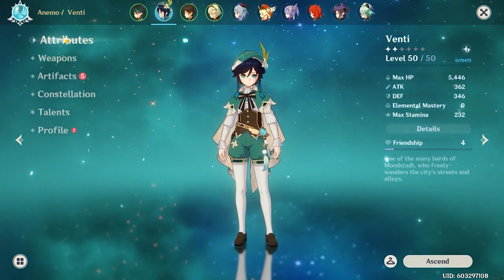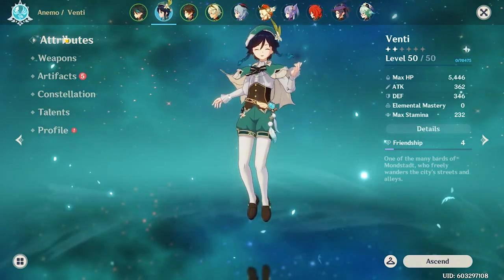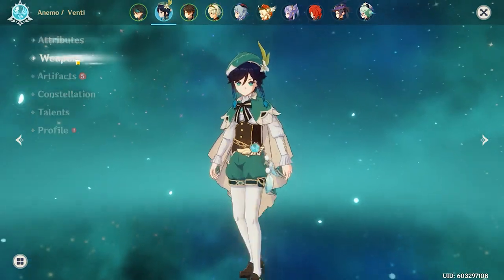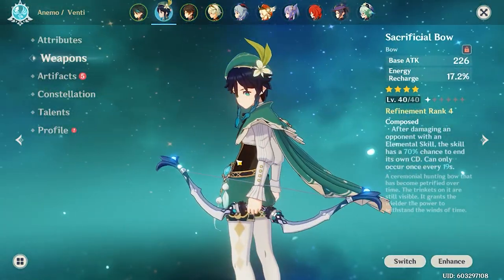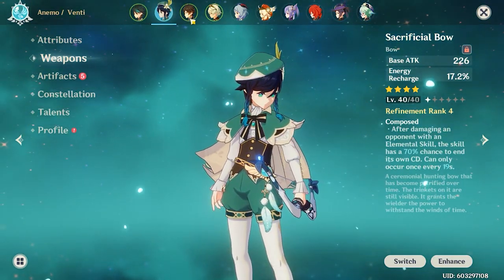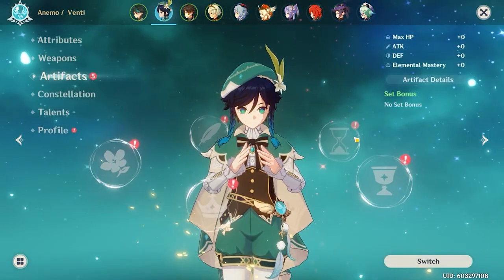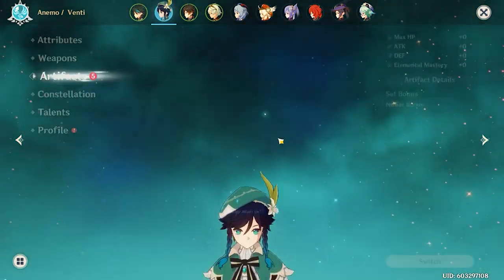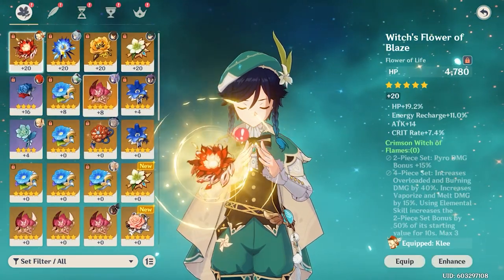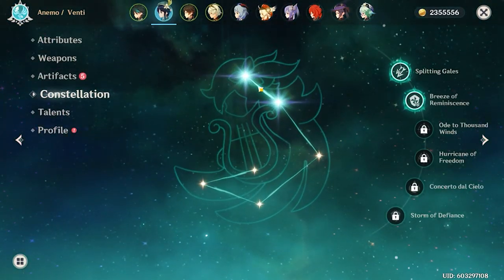Next up is Venti. He doesn't need to be super high level for what I'm doing - he isn't there to do lots of damage. He's level 50, and this bow is level 40, so he's very weak right now, but that's fine. We have this bow just for the energy. No artifact set, but later on I might rock a four-piece Noblesse on him.